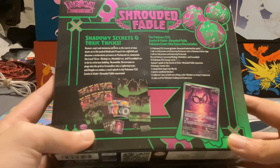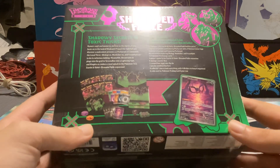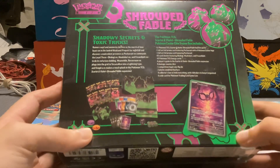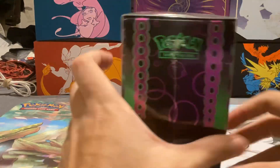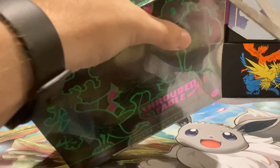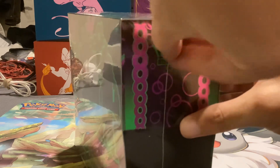It's a standard Elite Trainer Box, pretty much. You got your packs, your energies, your promo cards, sleeves, dividers, status markers, dice. Let's get opening this — assuming I can get my scissors in there, or my nail.